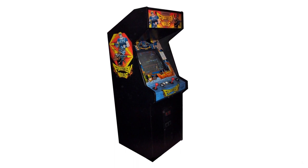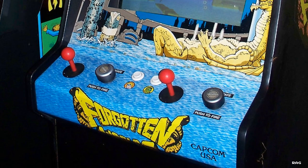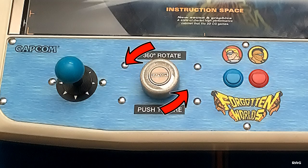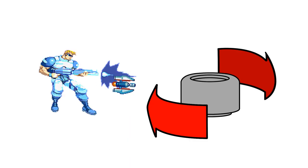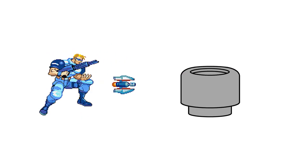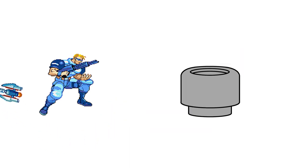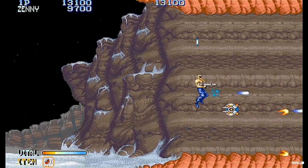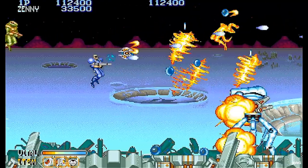The arcade control panel was different than your ordinary shooters because there was no fire or bomb button. There was your typical joystick and a roll switch. You can rotate the roll switch left or right to adjust the character's satellite's aim. If you rotate while firing, it will only rotate the satellite's aim. If you don't press down and rotate the switch, it'll not only rotate the satellite's aim but move its position around the player. It sounds complicated and takes getting used to, but when you do, it's pretty freaking awesome.